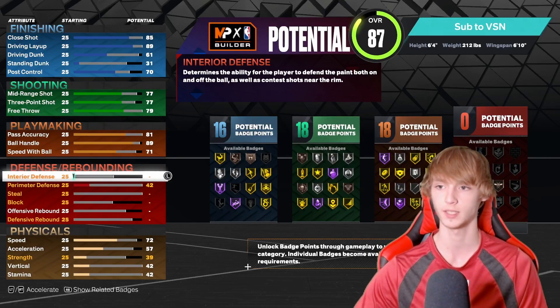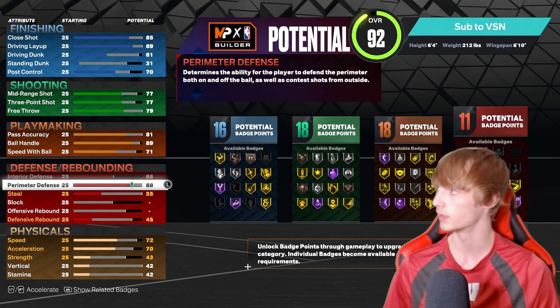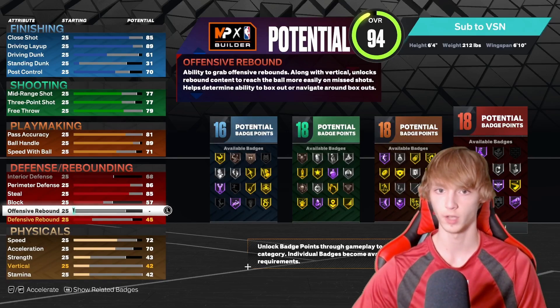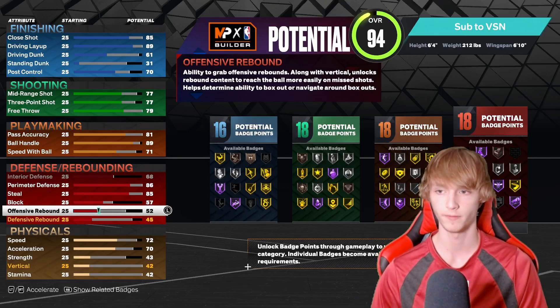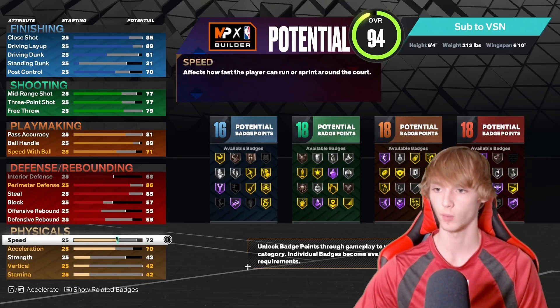Now let's move on to defense. 69 interior defense — that's the max it can go. 86 perimeter defense. 85 steal. 57 block. For rebounding, we need 55 offensive and 59 defensive. And that is the defense all set.